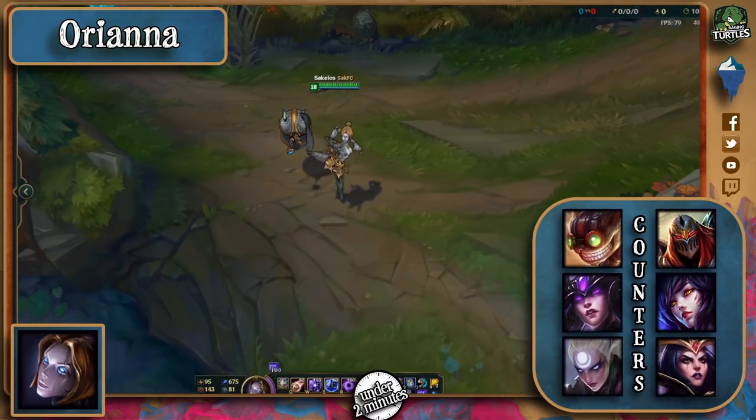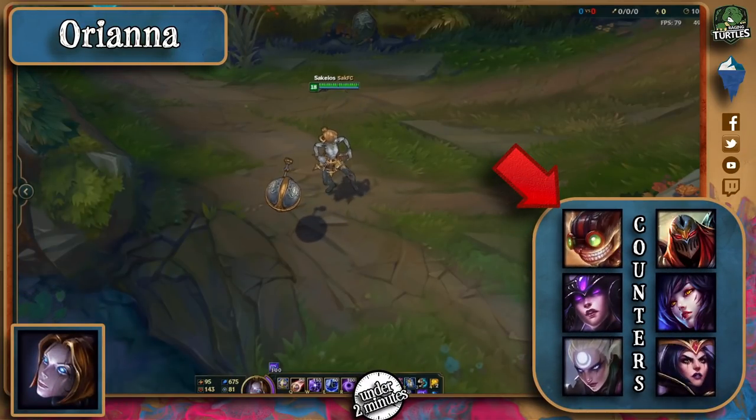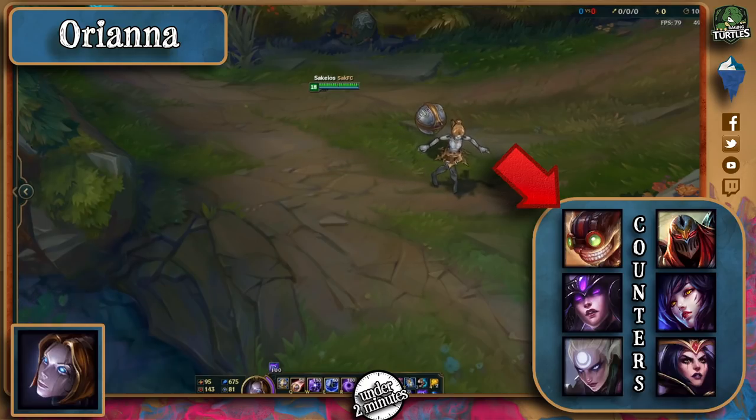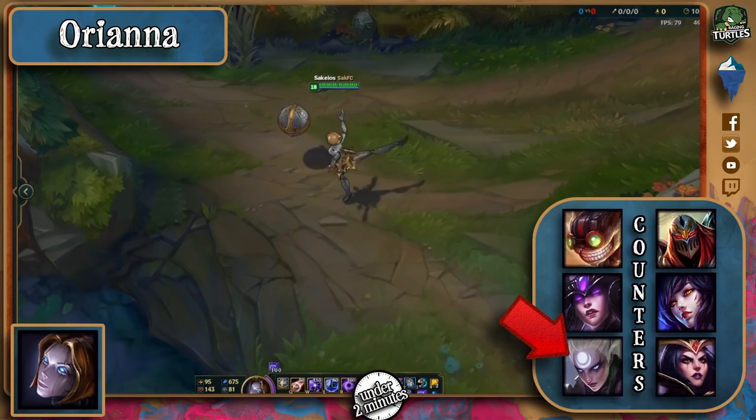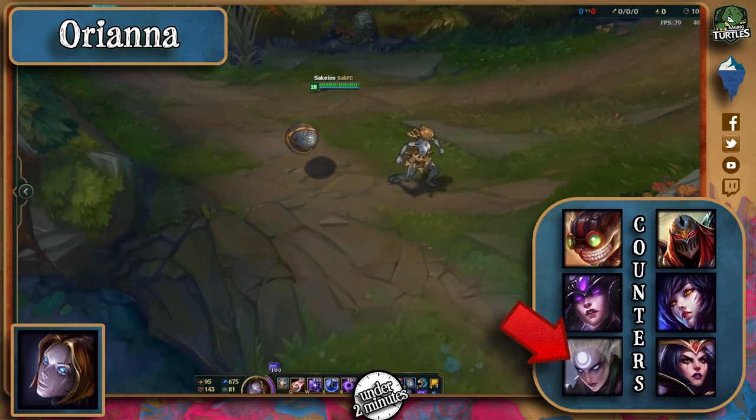If you're still in champion select and you can pick a champion, go for someone like Ziggs so you can dodge Ori's burst or knock her away from you if things get sticky. Syndra is a good pick because you have very similar playstyles, with the slight difference that you outdamage her from level 5 onwards. Or Diana, since you can all-in her at level 6 even if you are at least 75 HP and you can hit a Q before engaging.